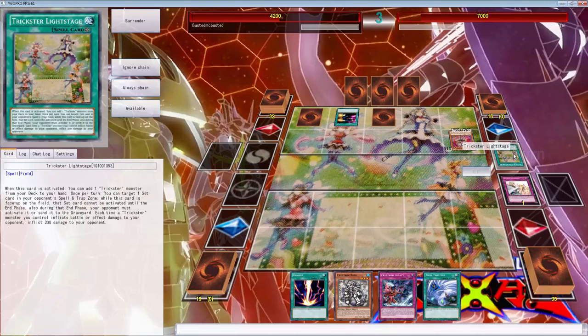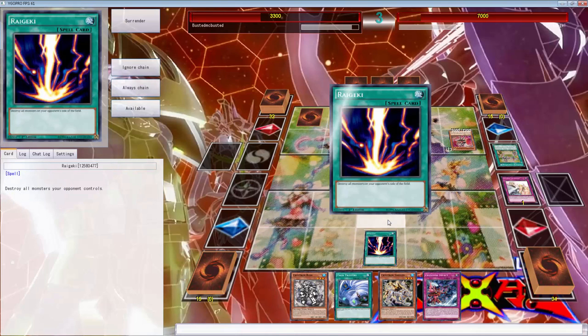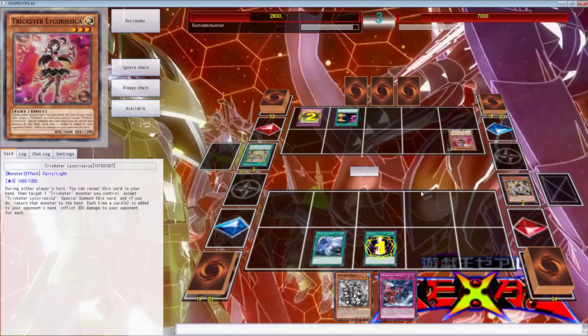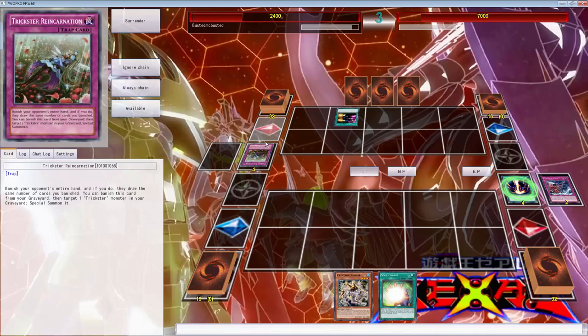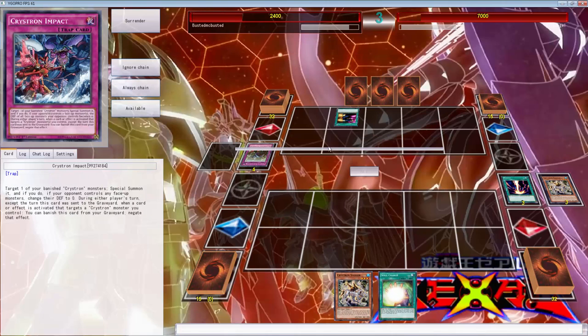Send the targeted card to the graveyard - why would I want to do that? You can target one second while this card is face up in the second phase - also done in phase, opponent must activate it or send it to the graveyard. That's some good stuff right there. Raigeki - I don't know if these are protected. There we go, that's what I wanted to see. Why did I not give it that chain energy, now I'm gonna die. I lost, there is nothing I can do.